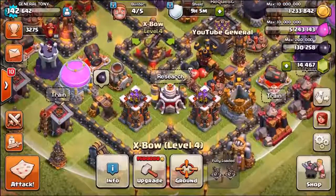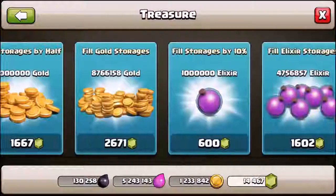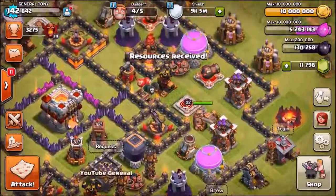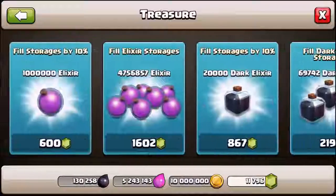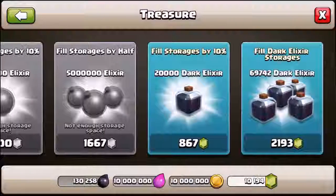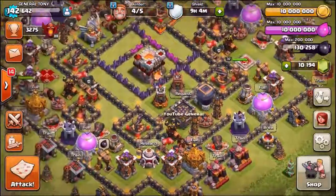We're going to purchase one of the new expos costing 9.5 million gold, so we may as well go into the treasury and max out the gold storage — 2,671 gems later and we've got 10 million gold. We're also going to fill up the elixir storage to max; that should cost a little bit less — 1,600 gems. We'll look at the dark elixir storage too, which is the expensive one at 2,193 gems, though I may leave that for now since I'm not sure yet if we're upgrading the king.